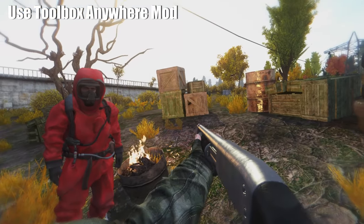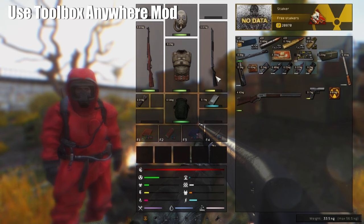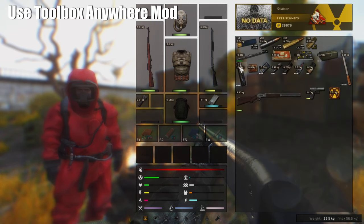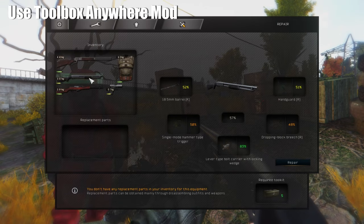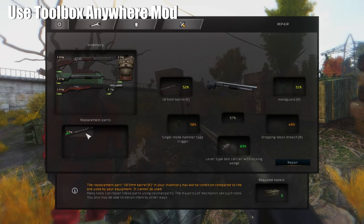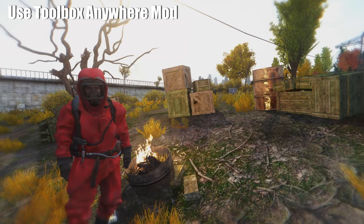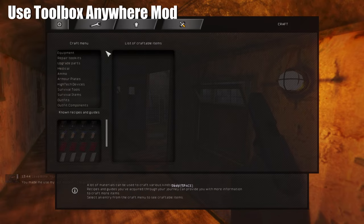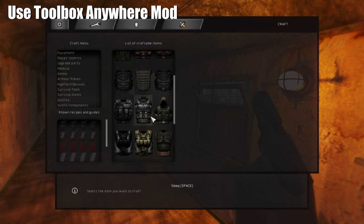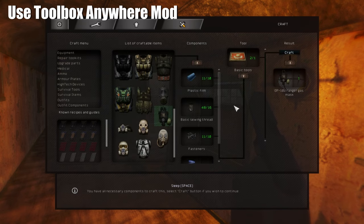Sometimes you want to repair an item without taking it to a technician, because maybe that area was taken by your enemies. You can use a mod called Use Toolbox Anywhere. This mod allows you to use all the toolboxes and repair items yourself — no need to go to a technician if you have all the items that you need. This mod is perfect if you want to set up a hideout somewhere and be independent from your faction.